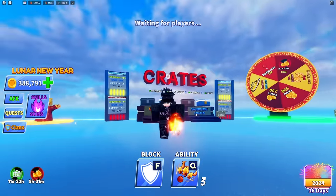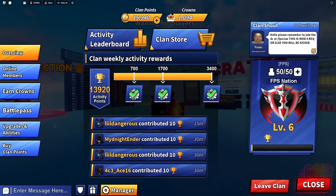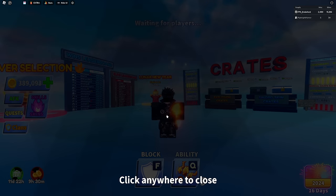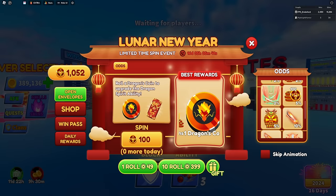This does require you guys to have a clan. As you can see we have a clan and it requires you to rank it up. My friend has 1,094 crowns. If you go to the clan store you can see premium crates, Christmas crates, sci-fi crates and other cool stuff. If you buy the sci-fi crates and exchange them you'll be able to obtain some really cool items.